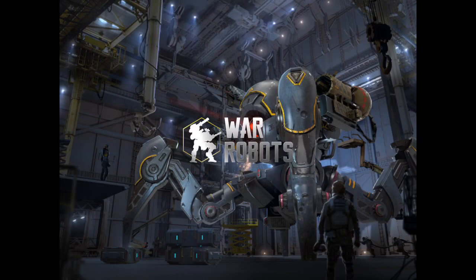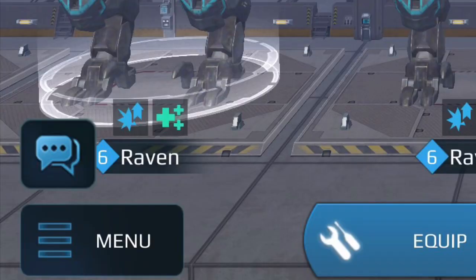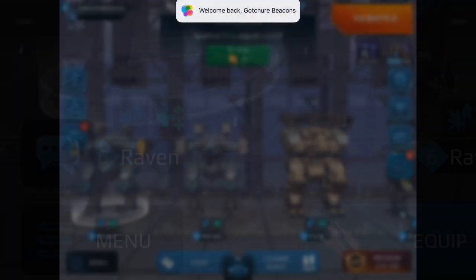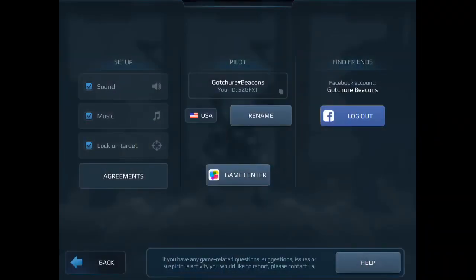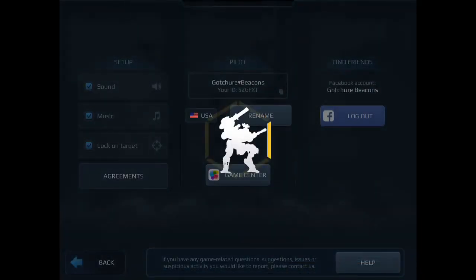First, you go to your main opening screen, your main hangar screen. Start your game and you're gonna see the menu button in the lower left — tap on that. Then you're gonna go to the next screen. These are screens you probably know about. Then you tap on the help button in the lower right area.